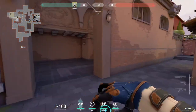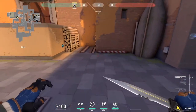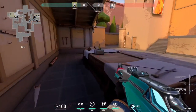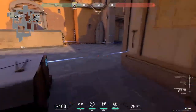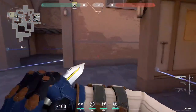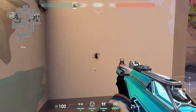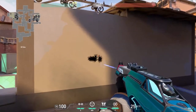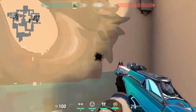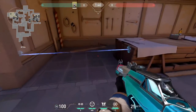Moving on to B site — the common one there is gonna get destroyed by Sova's or Raze's in general. There's this one right here to catch them if they swing heaven or close the doors. For boat, there's one here if they want to close the doors — it'll hit them. There's also one if they want to take CT control coming through here. In general, I like placing one on this wall because I play behind these boxes; if they get hit by it, it's a really easy wall bang. Same thing for the boat tripwire — really easy wall bang.